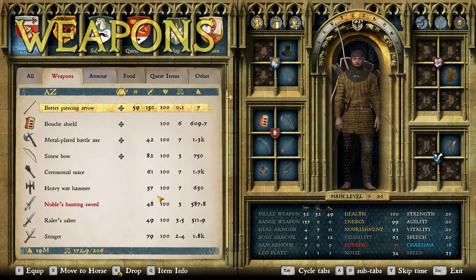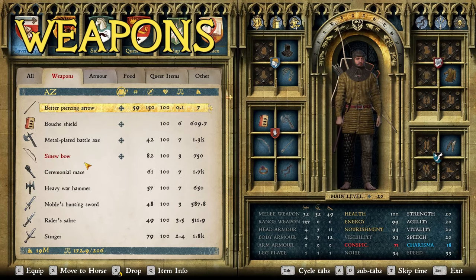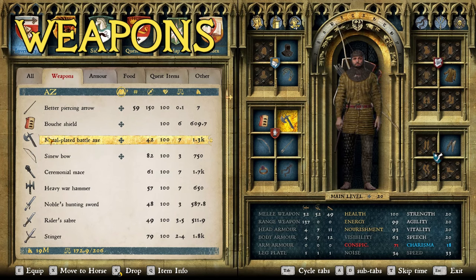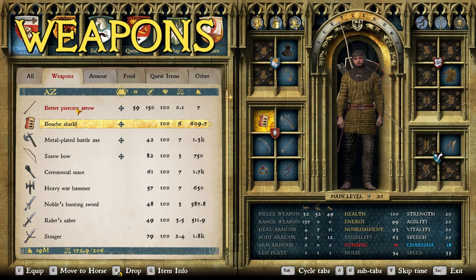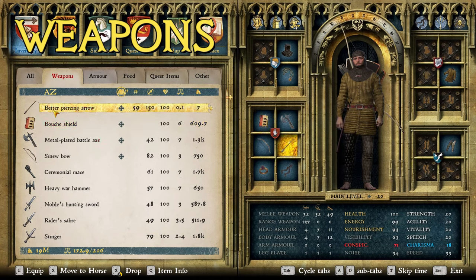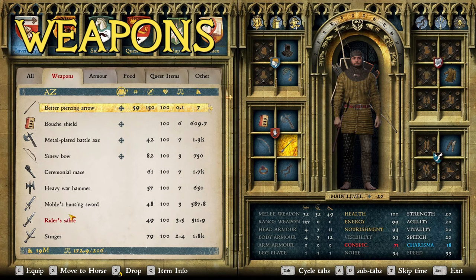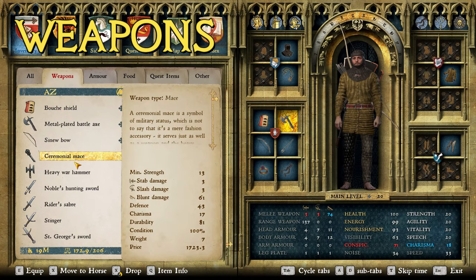Let's start off with weapons. The specific ones I picked are my favorites: the sinew longbow, because it's the best bow in the game; the metal plated battle axe with the point on it, because it's my overall favorite weapon; the Bousse shield; and some better piercing arrows. Those are what I consider the best weapons, though a lot comes down to personal style. I also included the best of every other weapon type.